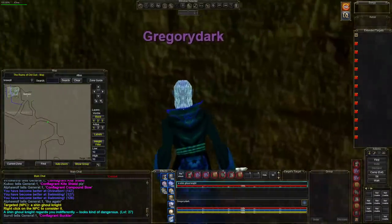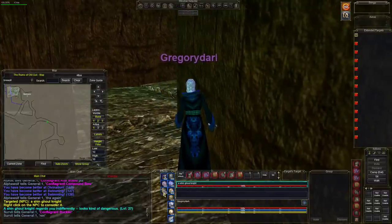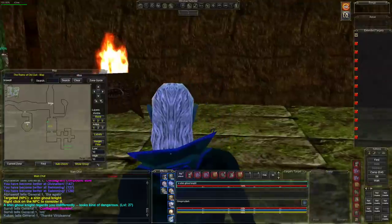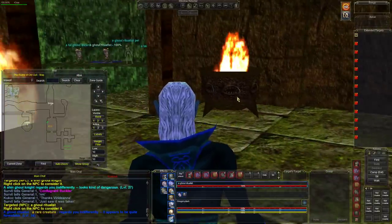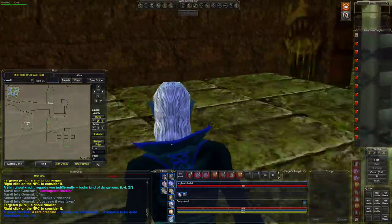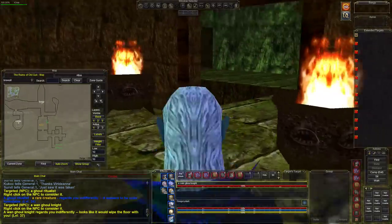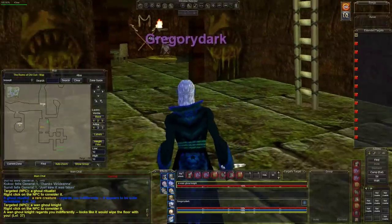Stay on the right side because there are ice bones up there — remember we're on invisibility undead. Right here is a safe spot. You can see the Ghoul Ritualist over there. We've made it in one piece. You also have a guy in the corner — he is level 37.